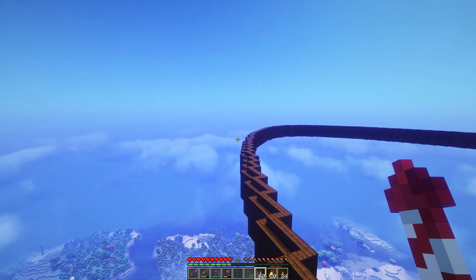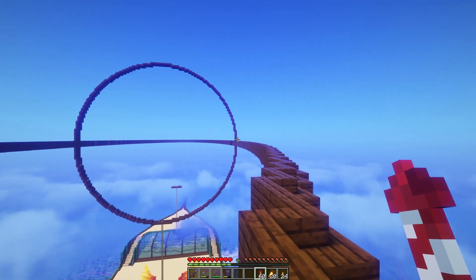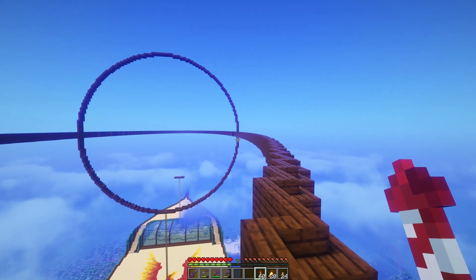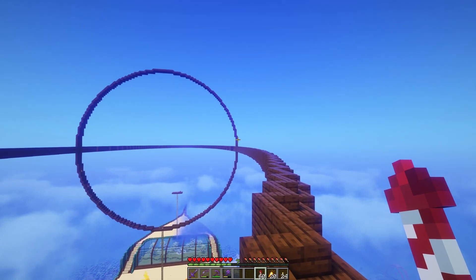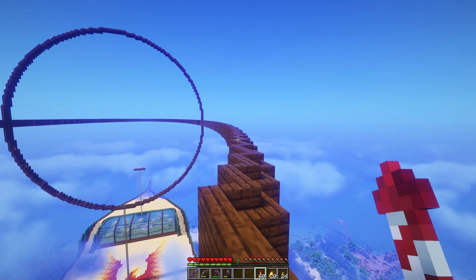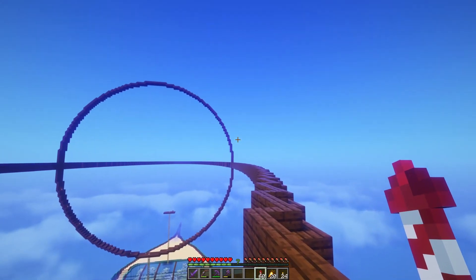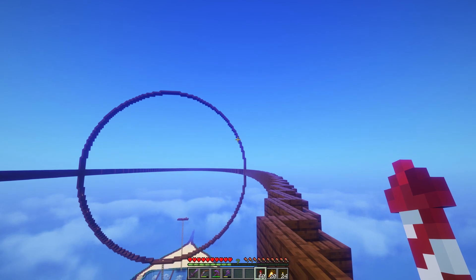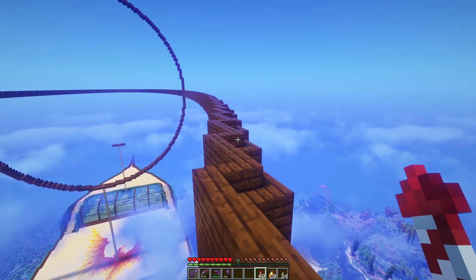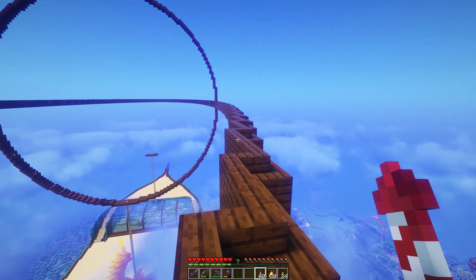I did kind of mess up this part here — actually it was that circle. The middle section here is actually an even number; I would have preferred it to be an odd number. But considering the time crunch, I went, nevermind, it's cool, I'll work with it. So this section here is four blocks high. Those other circles are going to end up being five blocks wide, and it's going to look hopefully great. We'll see.